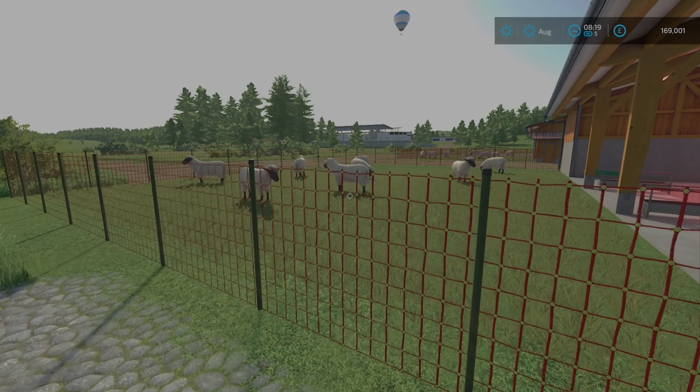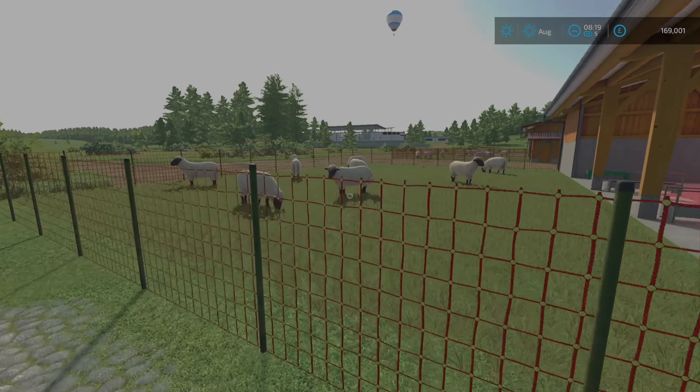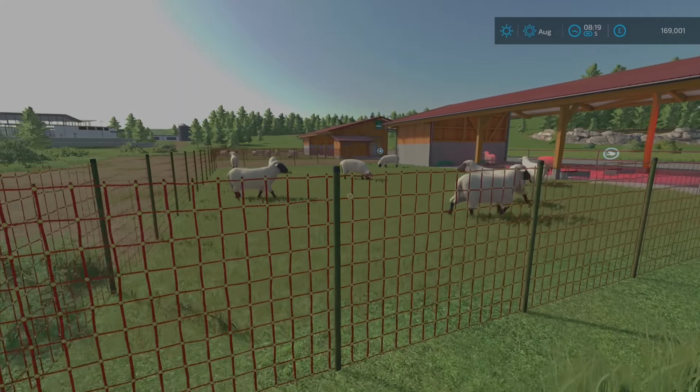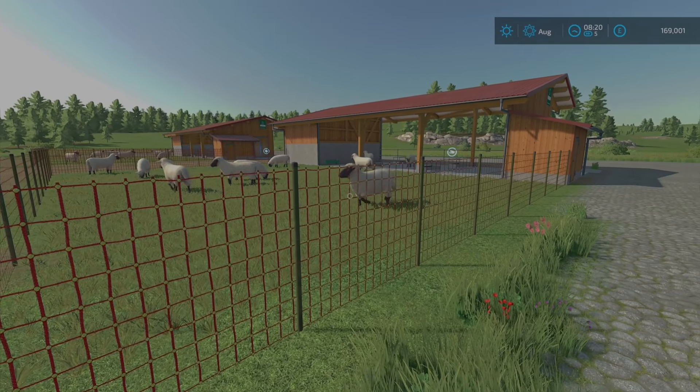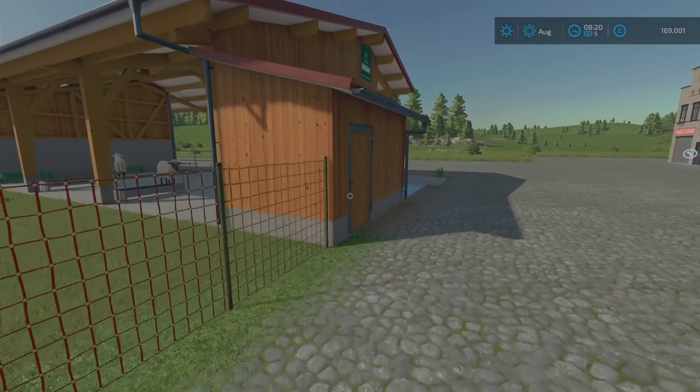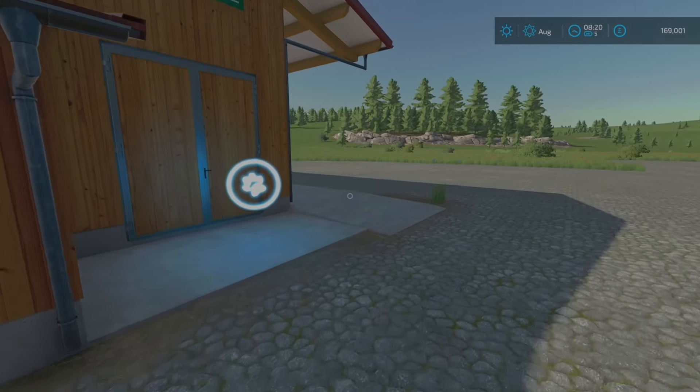And here we are, welcome back everybody. We've got 60 sheep in each pen. Now it won't show you 60 sheep — it'll just show you what the game allows. You can get mods for that but this is just the vanilla. Now the good thing about these pens, and what's different to most of the other animals and livestock on the game, is you don't even need water.